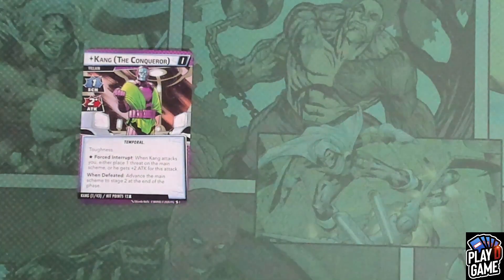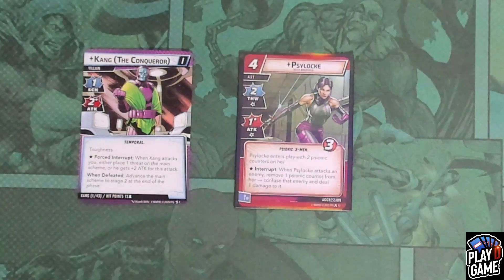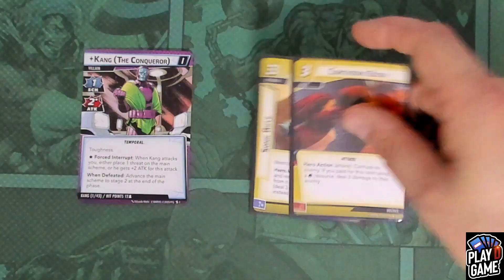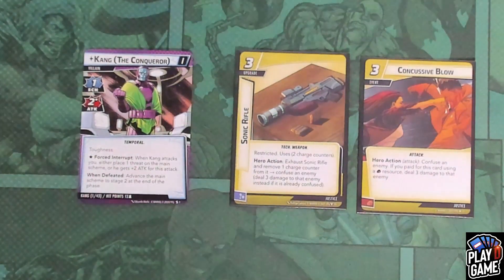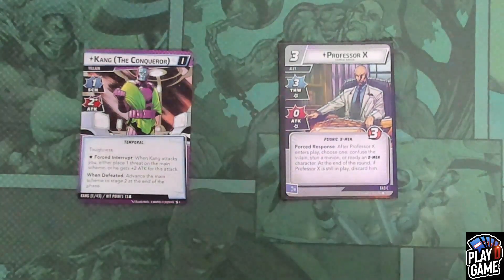Here are some cards I would include if playing different aspects against Kang. First, Psylocke from the Wolverine Hero Pack — because of all the obligations, Confuse is extremely important to safely flip down without worrying about the villain activating. She gets two Confuse counters, which are extremely useful. In Protection, I highly recommend Black Widow — she can use a mental resource to discard an ill-timed encounter card. In Justice, Sonic Rifle and Concussive Blow from Ms. Marvel and Venom are great ways to confuse the villain. And in Basics, I highly recommend Professor X, who can thwart for three and confuse an enemy.